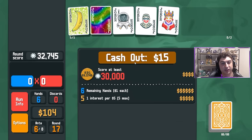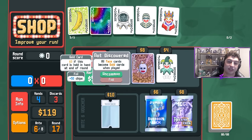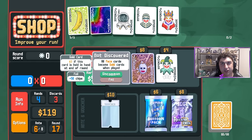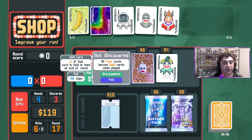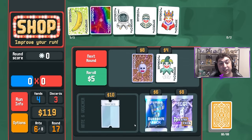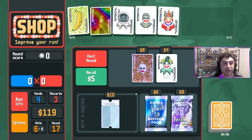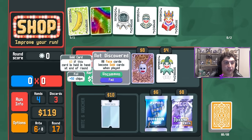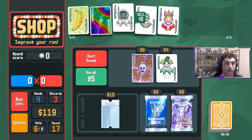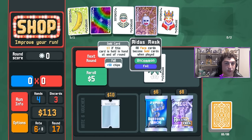Grossmichelle still hasn't gone extinct — I was kind of hoping it would so we'd have a chance at Cavendish, but that's okay. Midas Mask is another joker — there's a lot of jokers that work well with high card. Midas Mask turns all face cards into gold, and our face cards being gold is fantastic because we don't need to play them. The fact that they sit in our hand means we're getting even more economy. This one is Foil, giving us 50 extra chips. I'm okay replacing Space Joker with Midas Mask.